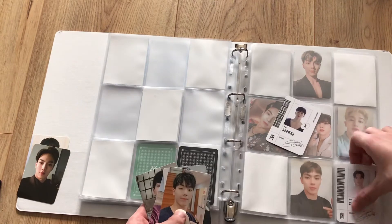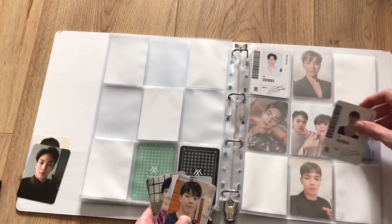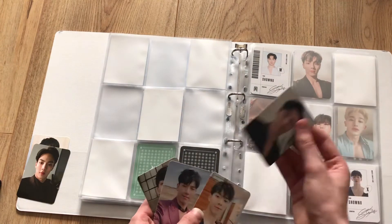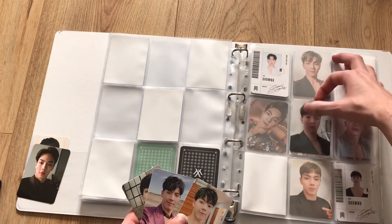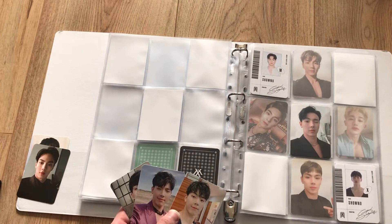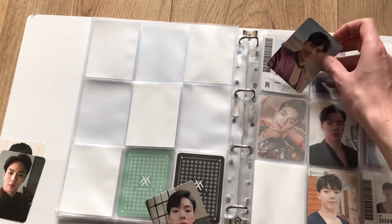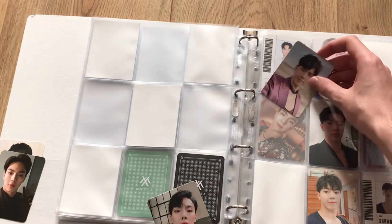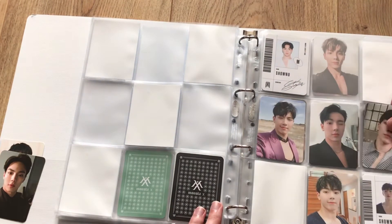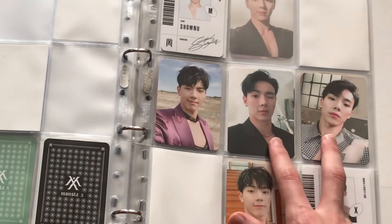These two — this is the M card, so I'll put M and X down here. And this is his Kino card and this will go in the middle. Now I have to look which card is which — this is version 4, version 2, and this is version 3.